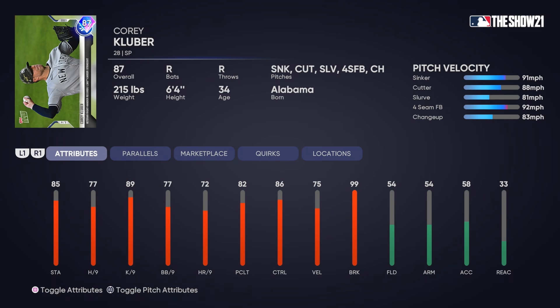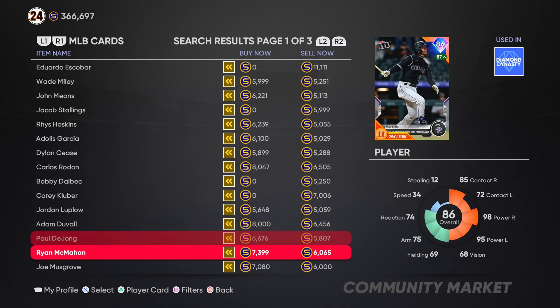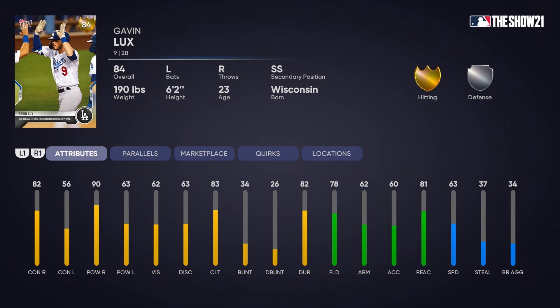We also have Corey Kluber — I'm really interested to see how this card plays in Diamond Dynasty. Sinker, cutter, slurve, forkball, and a changeup. 75 velocity, 99 break, 86 control, 77 hits per nine. Obviously not nearly as good as the 99 Corey Kluber from last year, but still for a free card, that's just kind of insane. We're getting a lot of Tops Now cards — this is really filling up fast.